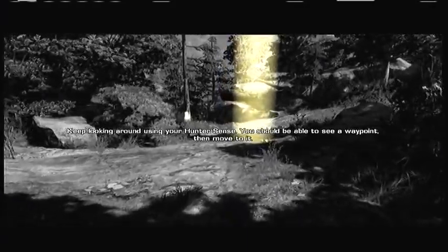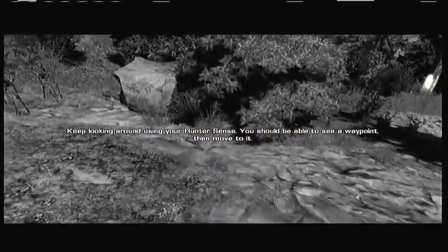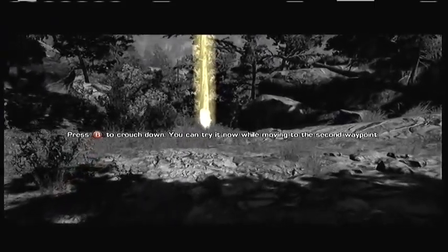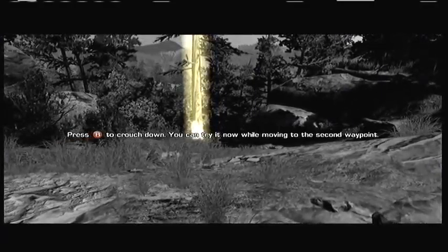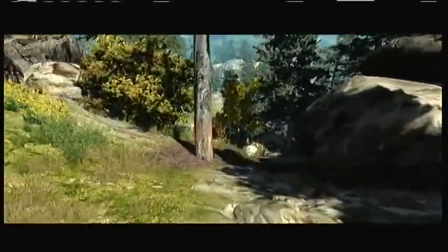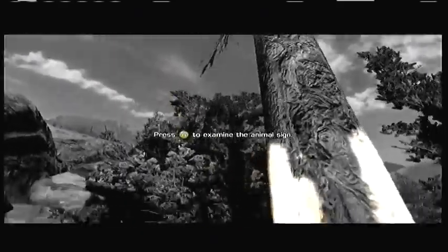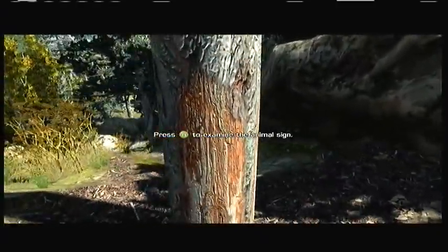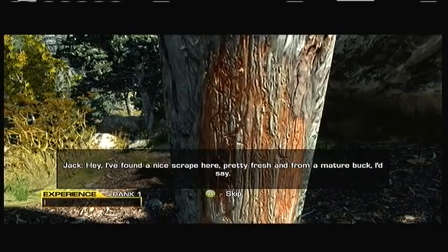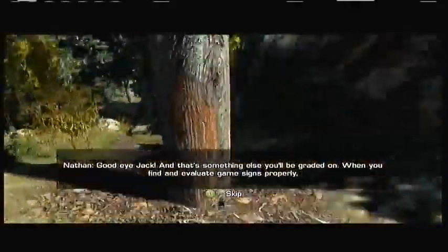Keep looking around using hunter sense. Why am I walking so slow? Press B to crouch down — you can try it now while moving to the second waypoint. Now I move a third as fast. Like, I'd want to do that. This is a waypoint on the tree. Press A to examine the animal sign. Some bear fucking scratched the shit up. Hey, I've found a nice scrape here — pretty fresh and from a mature buck, I'd say. Good eye, Jack.